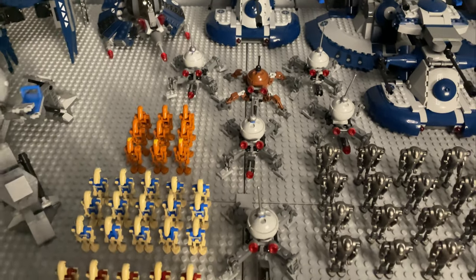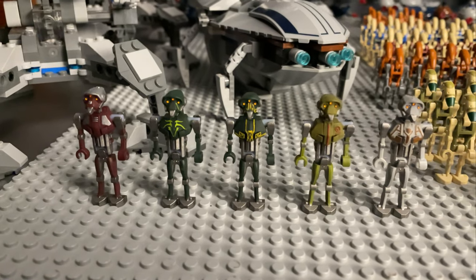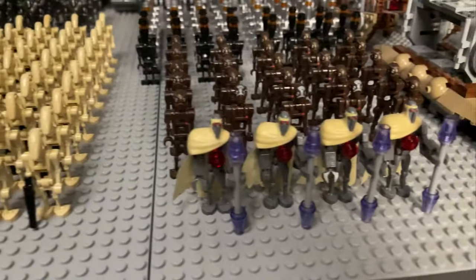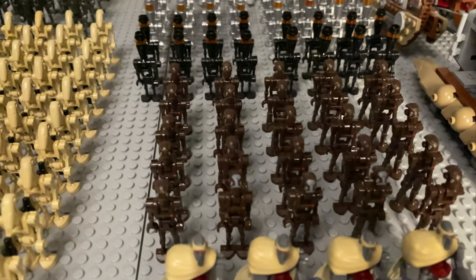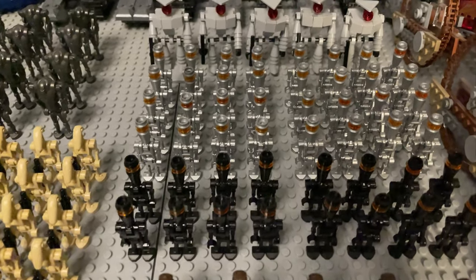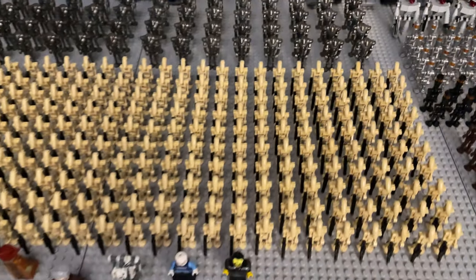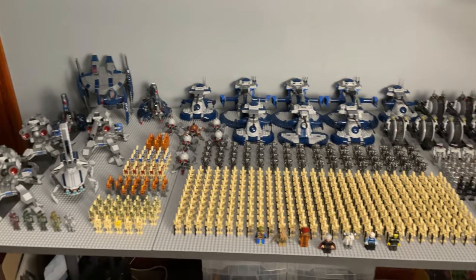Over here we have five of the custom Omni minifigures, super tactical droids, and I will be posting a review of all five of these very shortly on the channel. Making our way across, we have four Magnaguards, 25 commando droids — three of which are captains — 16 elite assassin droids, 32 regular assassin droids, as well as five of my custom aqua droids. And that is it for all the figures.